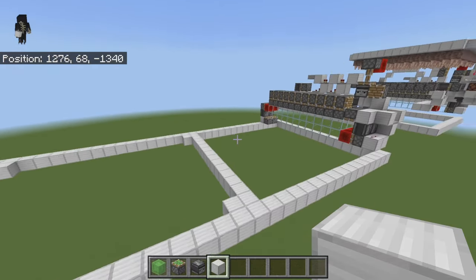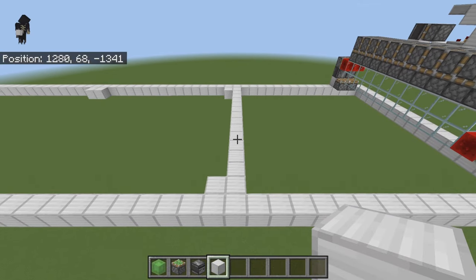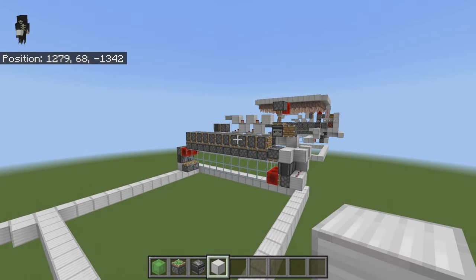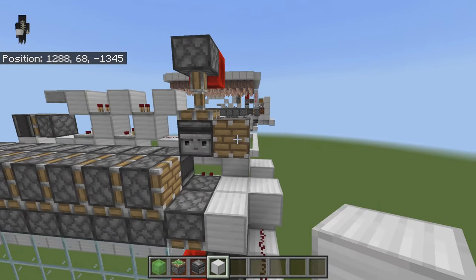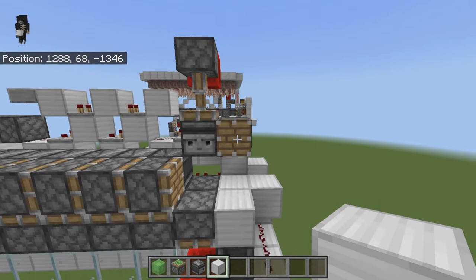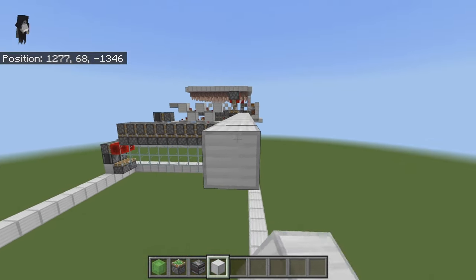If you're building the one-chunk version you do not need to do this, but if you're building two or more chunks then you will need to. Come to this piston right here and place 13 blocks on it — that 13th block should bring you right to your chunk border. Then count in five blocks from there.